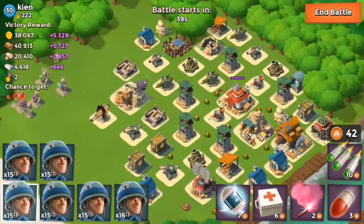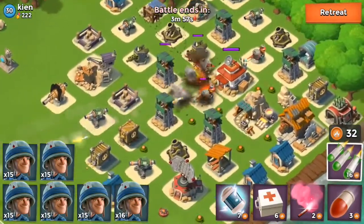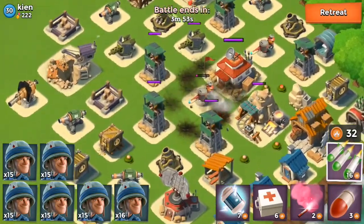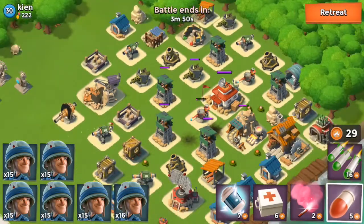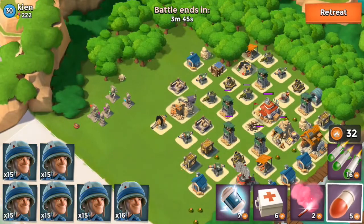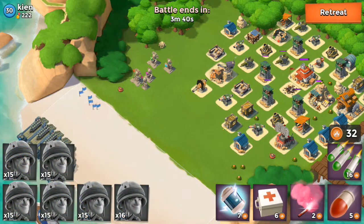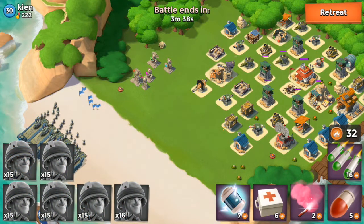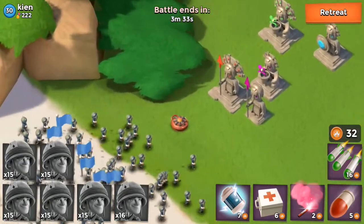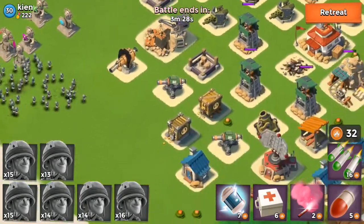There's not much to worry about except for these mines and the flamethrower in the middle. I'm gonna go ahead and throw a barrage down - oh, so close. Throw one artillery down to take that out so we don't have to worry about it. Let's attack from this side - I'm gonna let one of them hit that boom mine right there, it doesn't really matter. Let's watch it blow up - boom! Okay, blew up one of my guys but we have many, many men.